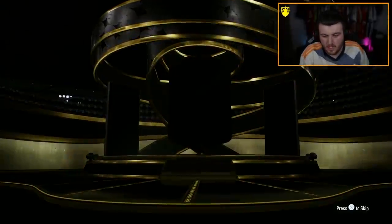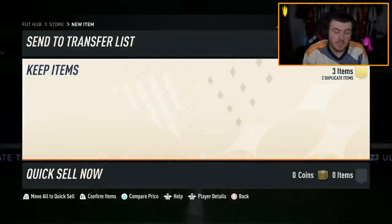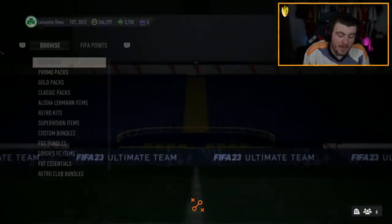We're going to do the store packs for this account first, and then we're going to do the 87 plus campaign bag and hero player pick. The 10 coin energizer pack is going to be an inform — I'll take that, that's not bad. 10 coins for an inform — fair play, we'll have that.